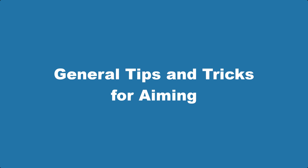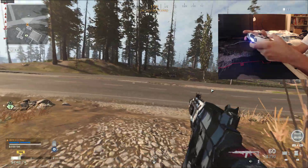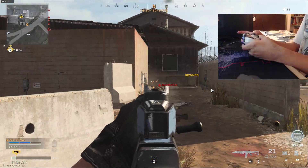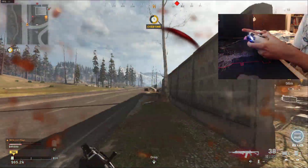With that out of the way, those are some more general methods on how to practice, but here are some tips applicable in-game that you can follow to help improve your aim right now. First of all, do not stand still while aiming. 50% of the time, this is how people die — they are moving around not enough, and it's really easy to just aim at them and kill them.